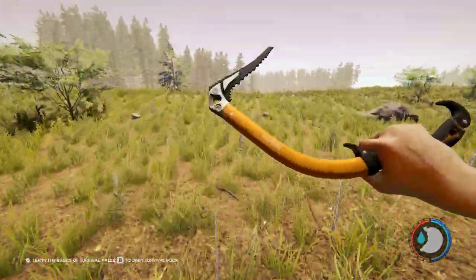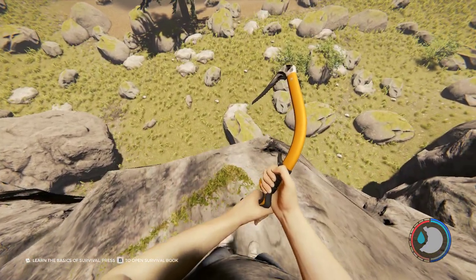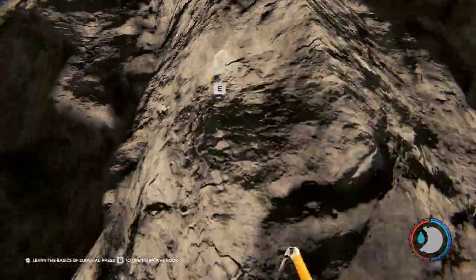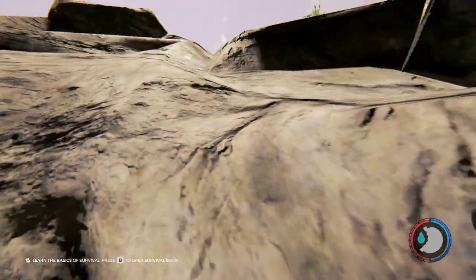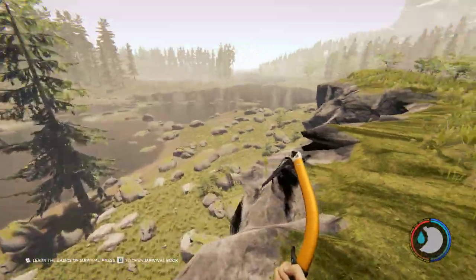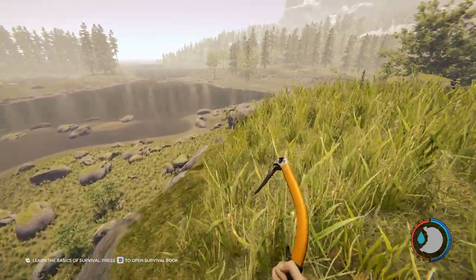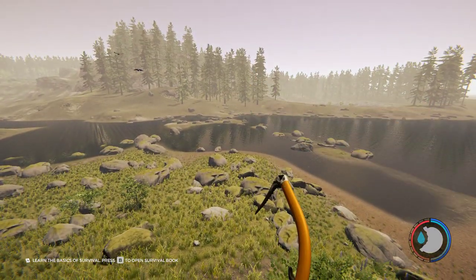That is how you get the climbing axe — these are all necessary for the story. I hope you guys enjoyed. Please leave a like, a comment, and subscribe. Wait — they added it back. They removed climbing up these walls for a while, and it used to only be the walls in the cave. That would make life easier getting down the hole. Anyway, I hope you guys enjoyed. Like, comment, and subscribe. Comment down below on what you would want to see as a guide next, and I will try my best to make it happen. And remember, shine bright — Neon bright. Bye bye.